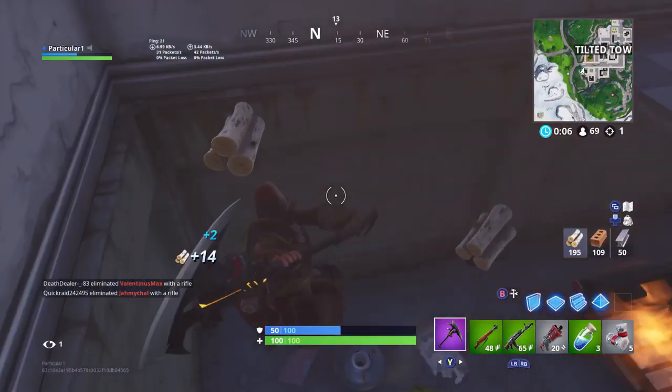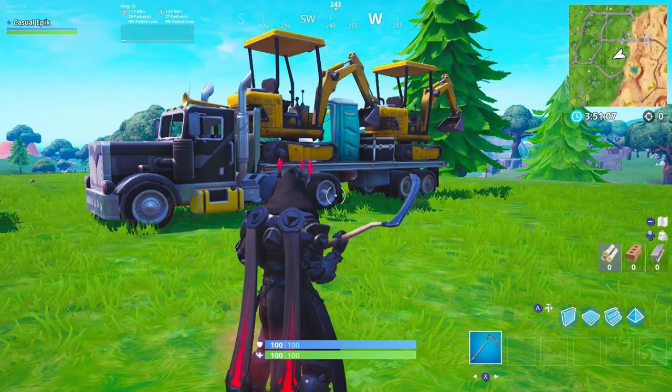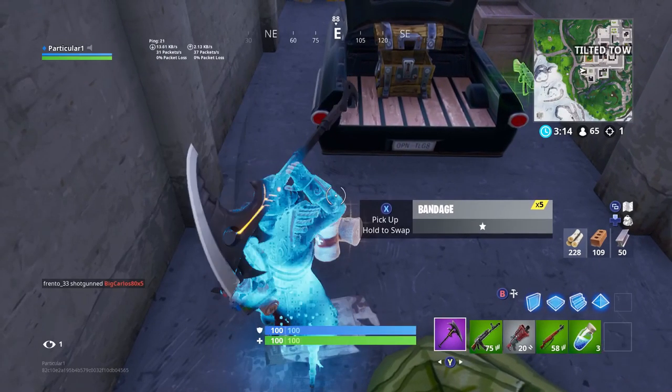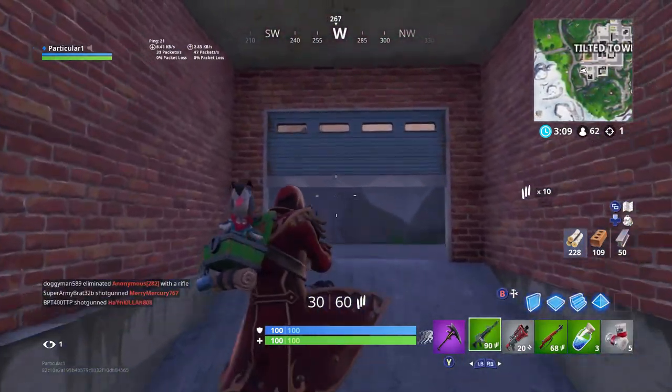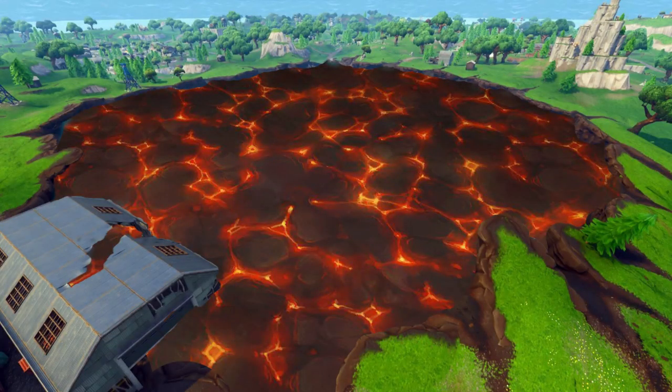If you guys take a look at this picture on screen, someone actually did find one of these — I believe it was in Playground mode. It's a truck with an excavator on the back, and that will be used for digging the trench to let the lava flow into the divot. With this, the lava will most likely harden.